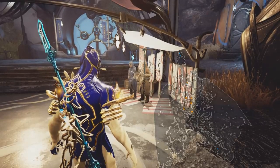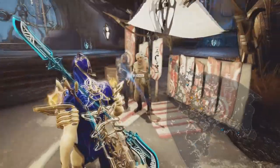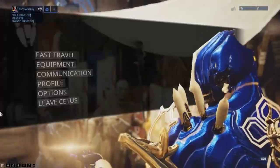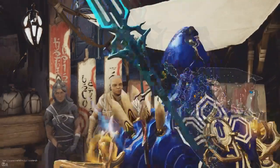If you haven't done fishing before, then you're going to need some reputation standing with the Ostrons. Either find Konzu just by the big door or use the fast travel menu to reach him quicker if you're having any trouble finding them.